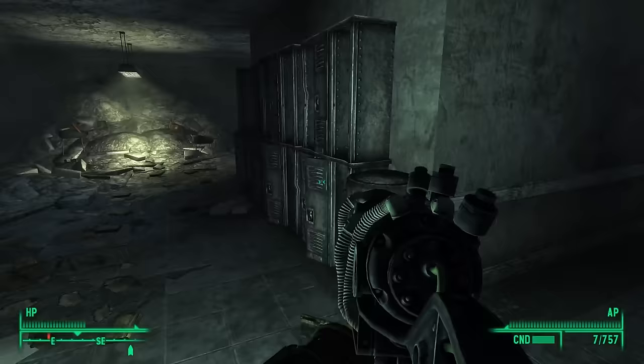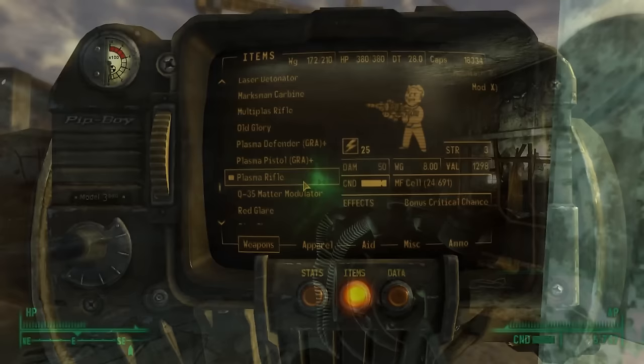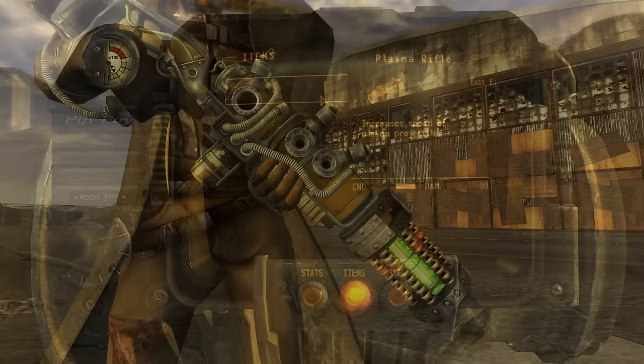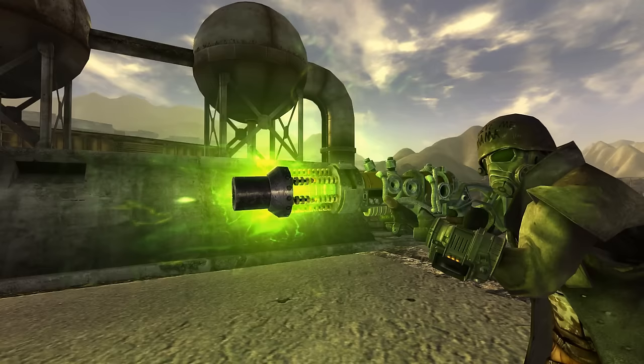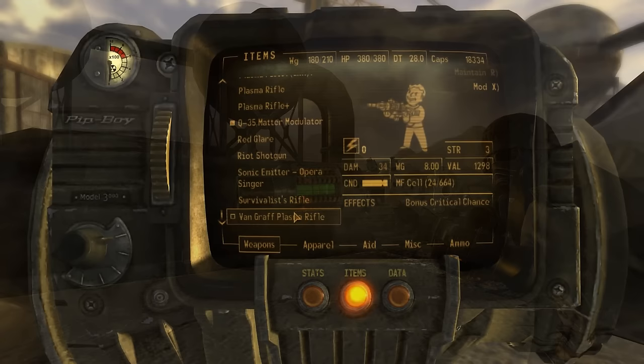Fallout New Vegas nerfs the plasma rifle a bit by lowering the DPS and causing it to consume two cells per shot rather than one. It has the same model as Fallout 3 but can be fitted with the Plasma Rifle Magnetic Accelerator modification, which has small coil-like components that fit over the glass bulb at the end of the weapon, likely using magnetic fields to propel the bolt to higher velocities, resulting in a 200% increase in bolt speed — which definitely makes this upgrade worth it. Plus, it looks pretty sweet, which is obviously the most important part.